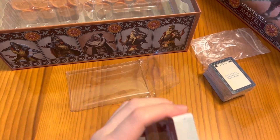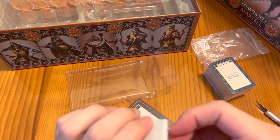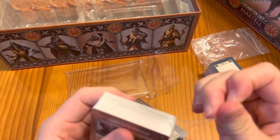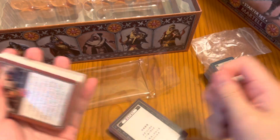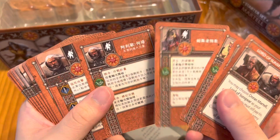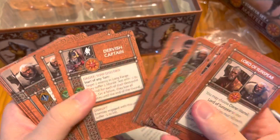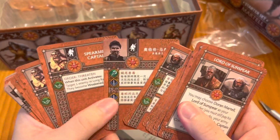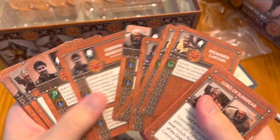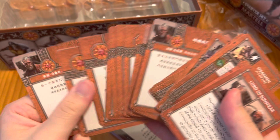Got another card pack over here. Let's cut this open — I do believe this would be the attachments as well as the NCU versions. Okay, we've got a lot of Sun Spear. These are the Chinese attachments as well as the commander cards. We have the spearman captain — we got two of them — the Dervishes captain, as well as the rest of the cards. That looks like the Chinese tactics deck.